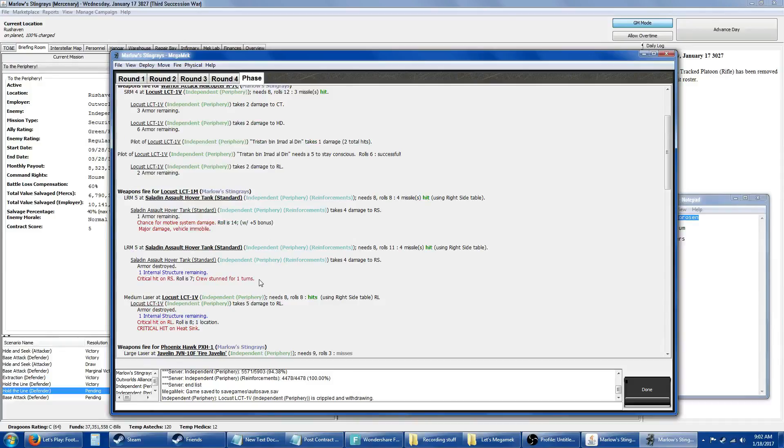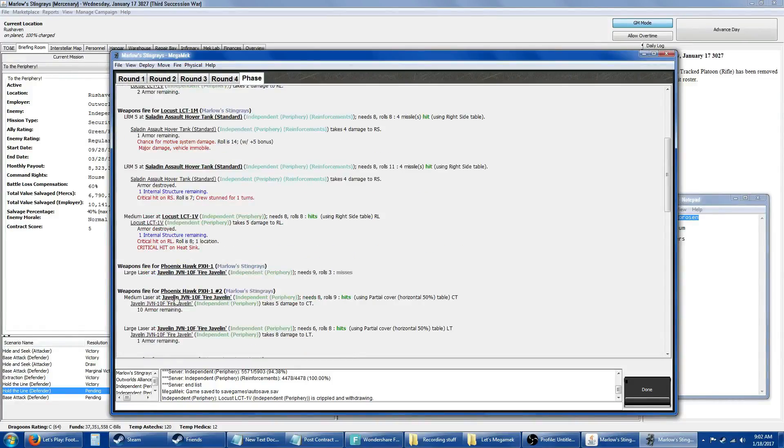Stun the crew! And the medium laser — we did get into the right leg, one structure remaining, hitting the heat sink. Okay, this guy missed his large laser. This Phoenix Hawk managed to connect with his medium and large laser, tearing into the left torso of this Javelin.